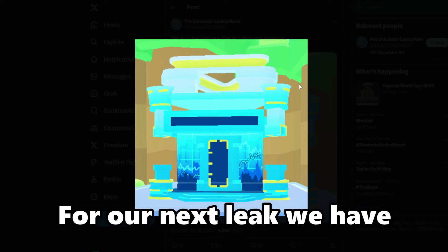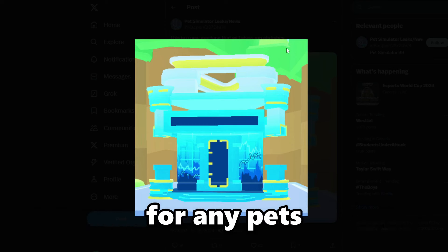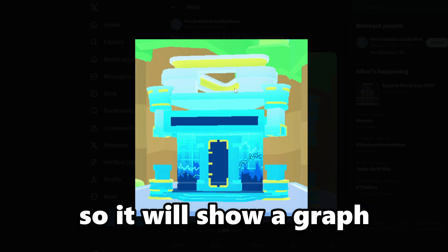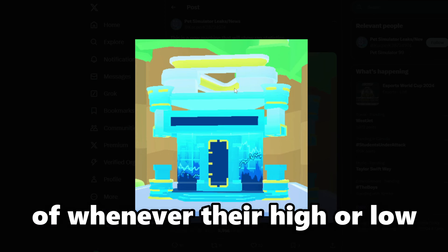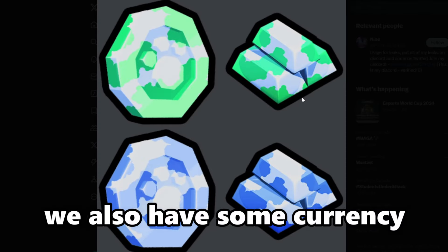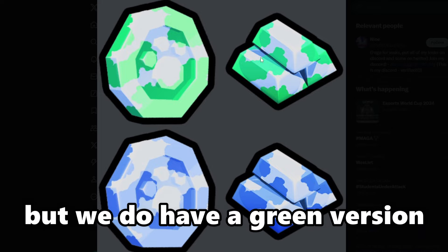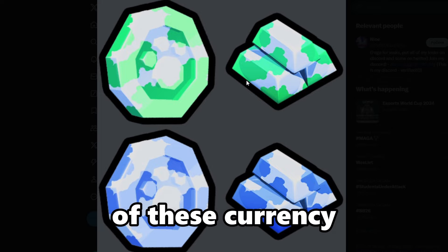For our next leak, we have a new machine that shows wrap for any pets and displays the statuses of the pets. It will show a graph of whenever they're high or low on prices. We also have some currency that might come to the game — we have a green version and a blue version.